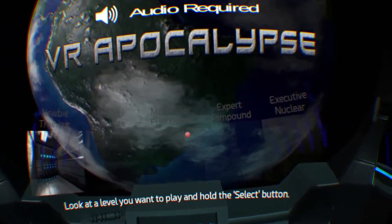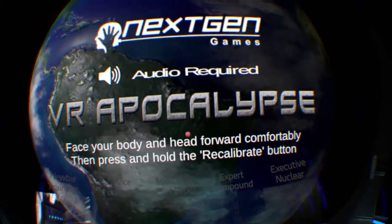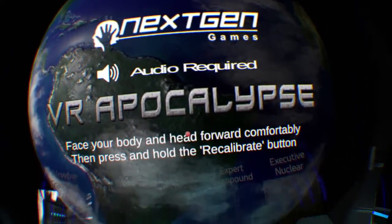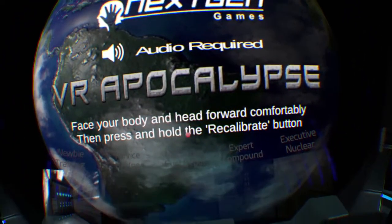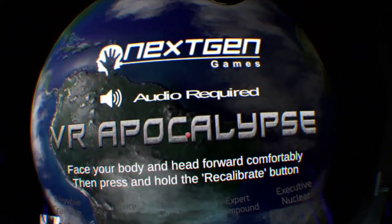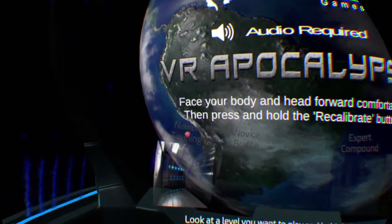To calibrate yourself, face your body and head forward comfortably, then press and hold the recalibrate button. When you are ready to start, look at a map and press the select button.